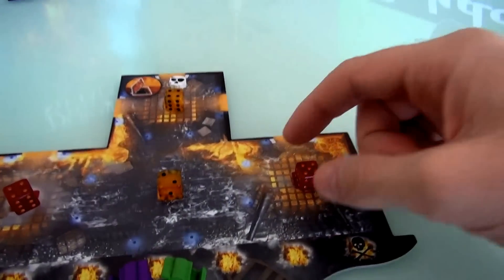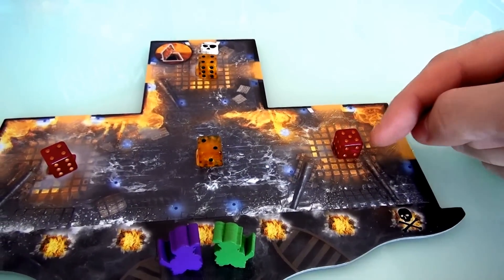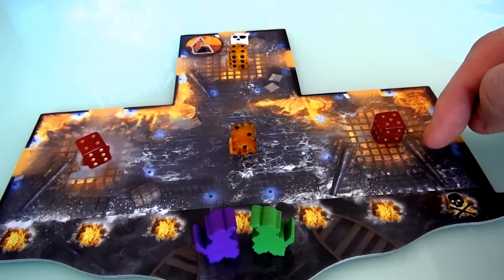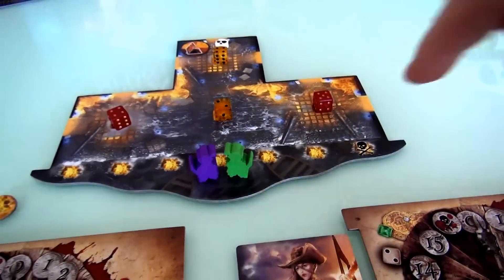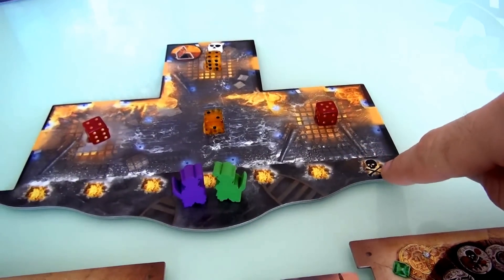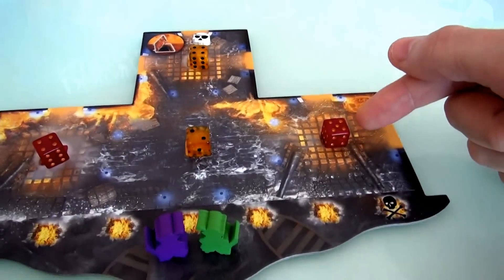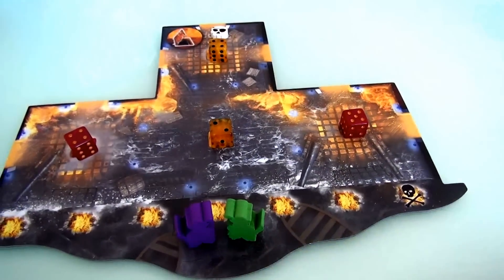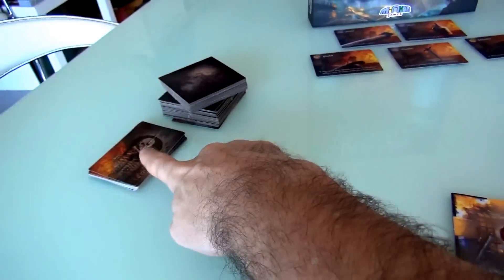The problem is, if we ever have to move these dice up to a six, that means the fire is so hot in that room it's about to explode. We can only take so many explosions on this explosion track before the whole ship sinks and we die. So right off the bat, we've got a problem. We've got to start fighting some of these fires and get those numbers lower before the fire continues to burn out of control based on what happens with the events.